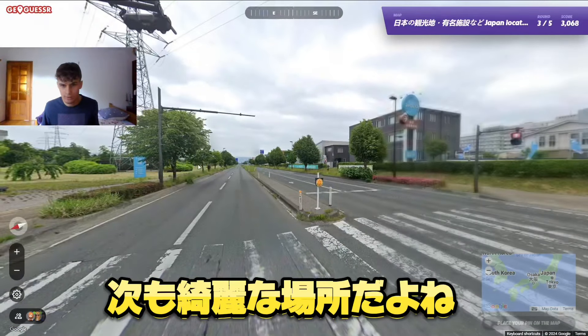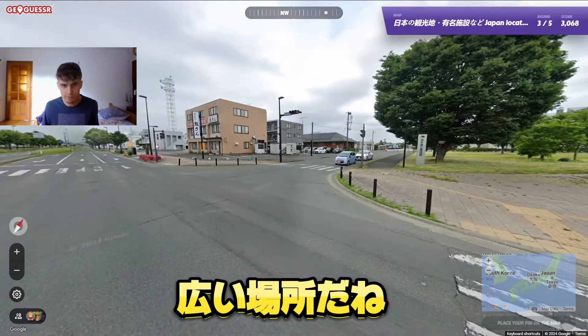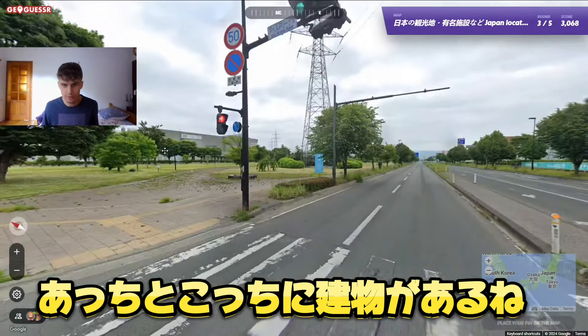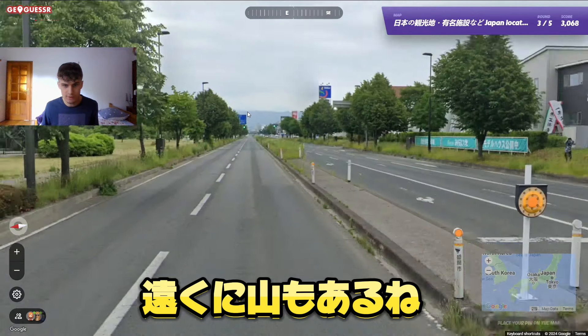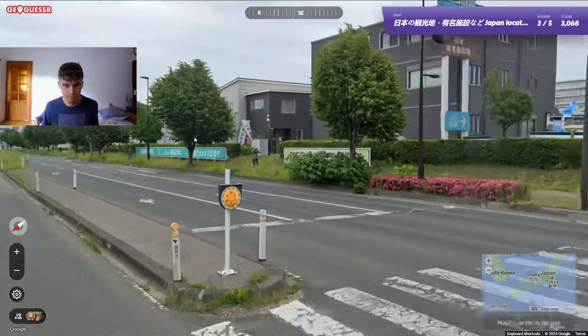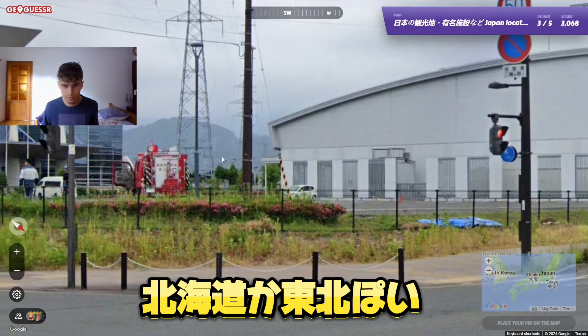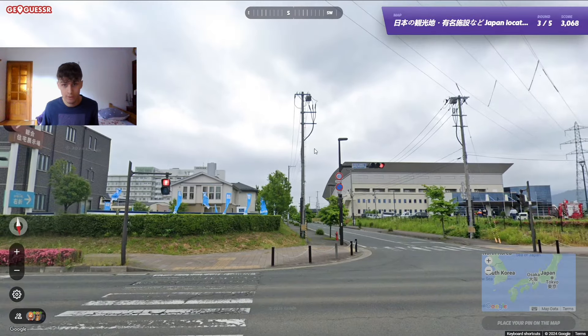Next location — again a beautiful place with a lot of open space and some buildings over there, plus another one here with big mountains in the distance. It kind of has the vibe of Hokkaido or Tohoku — a colder climate maybe.